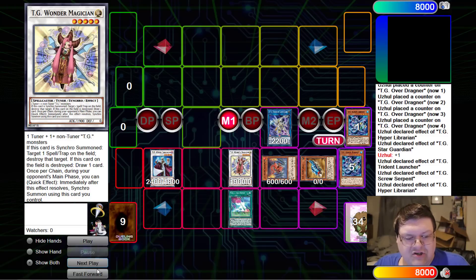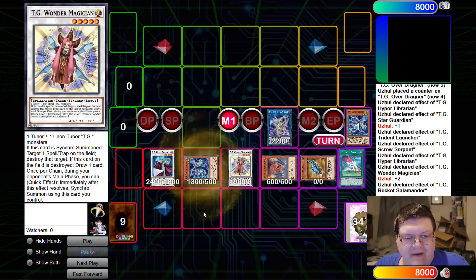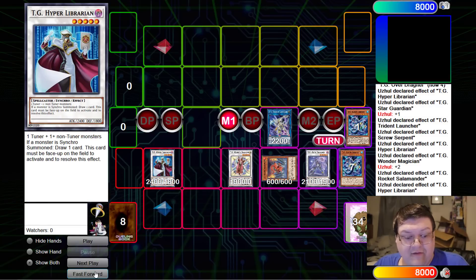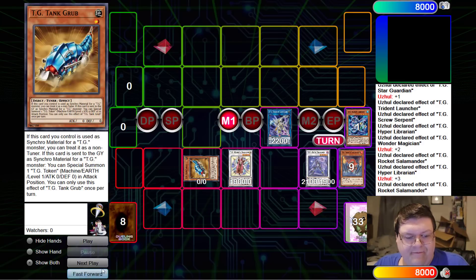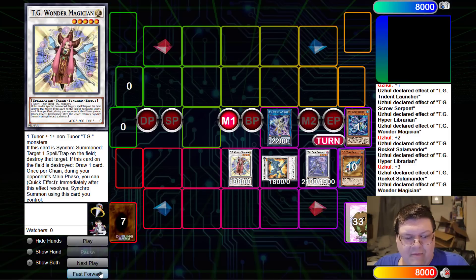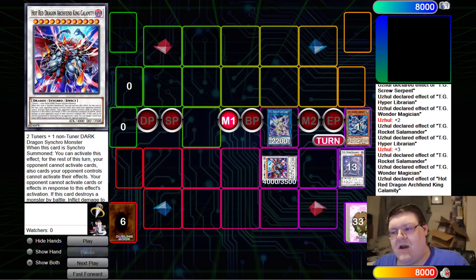So back comes the absolute value — time to spin them. We're going to make Wonder Magician, which is going to pop a card. We don't really care about that. We're going to synchro on up to get another draw — we're plus three now. We rotate up into Tank Grub and make another Mighty Striker. Then basically during your opponent's turn at this stage you're going to make King Calamity.